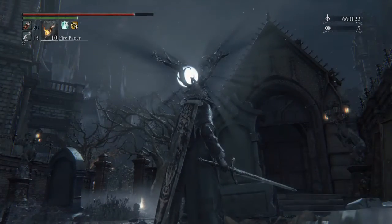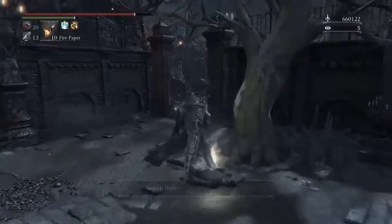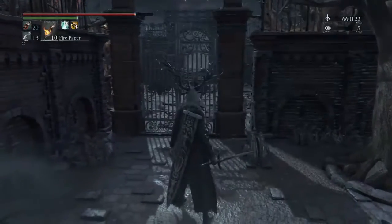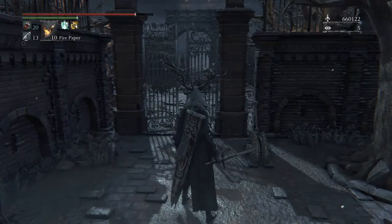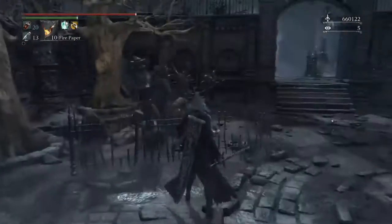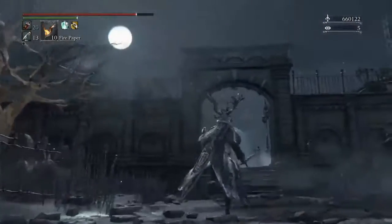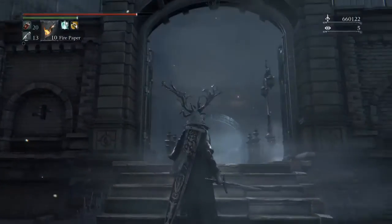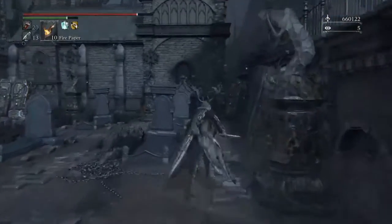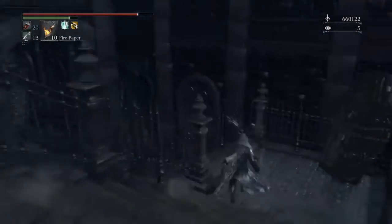The moon - beautiful, isn't it? And here we are back at the very beginning of the game. Just to show you so that we know exactly where we are: this is where you come out the first time. There's the first ladder, and beneath the moon is the bridge with the Cleric Beast, just so you're a bit situated where I am.